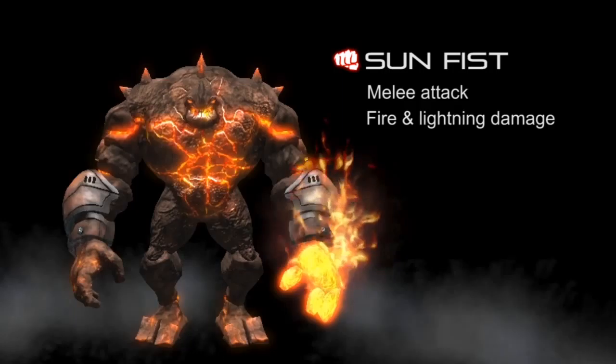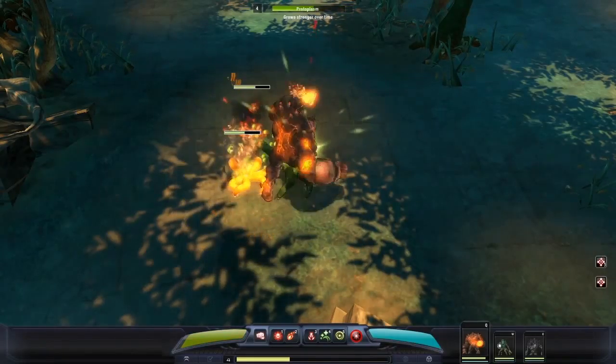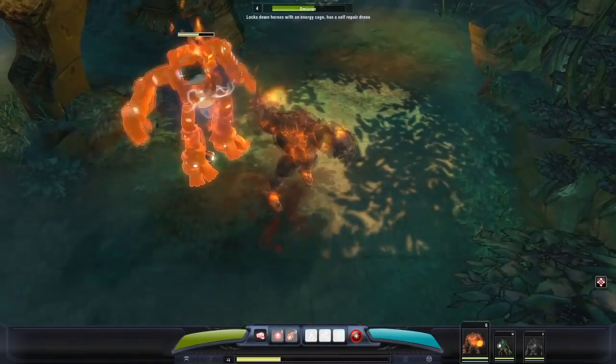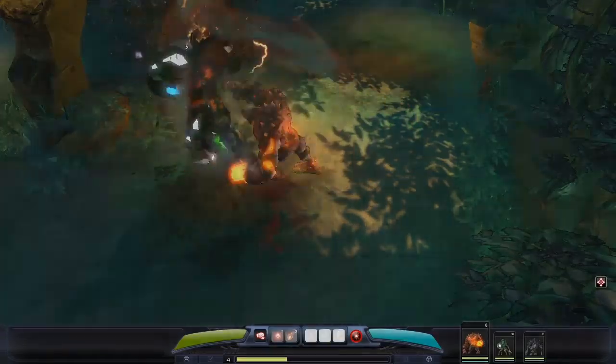His basic attack, which is called Sun Fist, attacks with both hands in succession. Depending on which hand hits the enemy, it'll inflict additional effects. When Zyrin hits with his fire hand, he causes the enemy to burn, and when he hits with his lightning hand, he has a chance to shock the enemy.